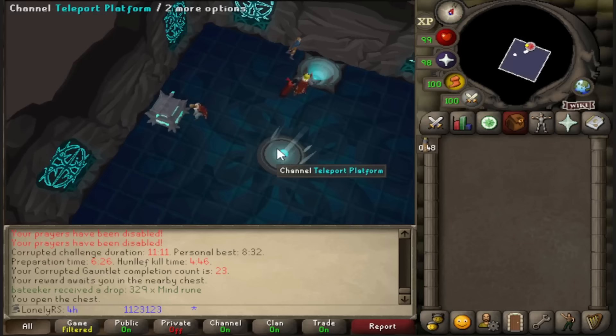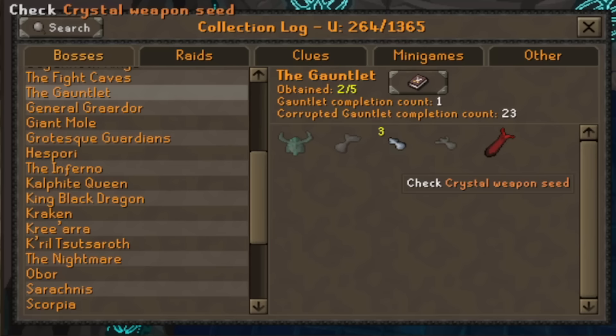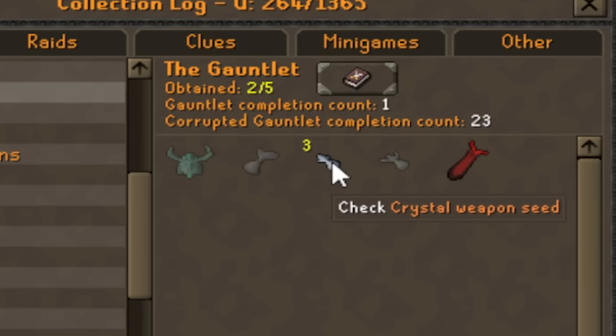That's my first drop — a crystal weapon seed — which should have been a new collection log slot, but I somehow already have it even though I've never done the gauntlet. Apparently I don't just have one, I have three. I wonder if this is from back when Zalcano used to drop crystal seeds before they made them into weapon and armor seeds, and I must have gotten some after the change? That makes no sense to me.